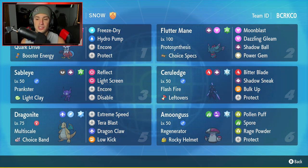Ceruledge is going to be our fourth Pokemon. Ceruledge can pair up really well with Sableye — you can pair it with the screens so it can out-bulk and set up Bulk Up and then pretty much sweep from there. It's got the Stellar Tera type with Bitter Blade, which is a STAB move and also HP recovery. It's got Shadow Sneak for priority and Protect, alongside Leftovers. This thing is going to get back a ton of HP and be super bulky when paired up with Sableye.